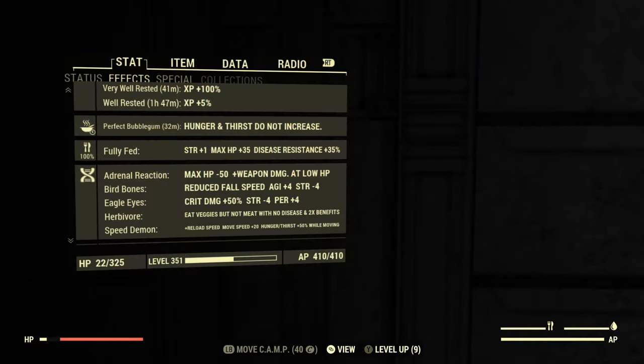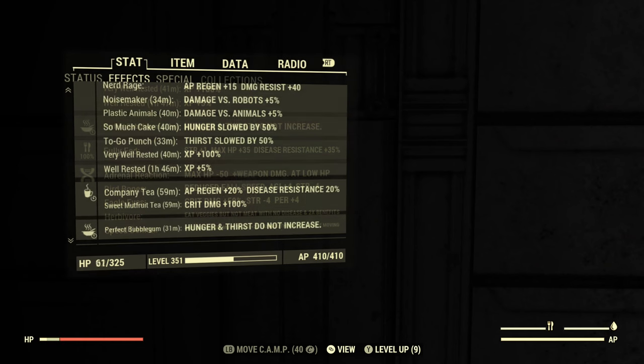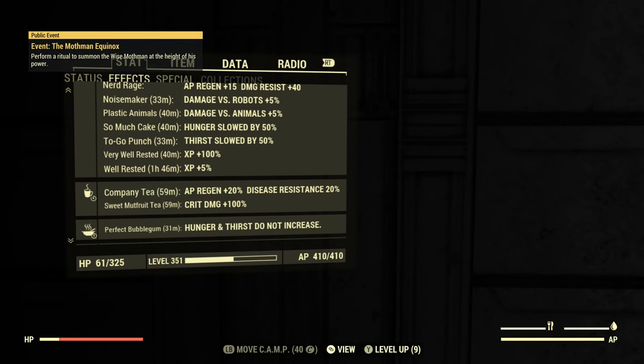For mutations we have Speed Demon mainly for the faster reload speed, Herbivore because the foods we're using are veggie foods and we want double the benefit, Eagle Eyes for extra critical hit damage, Bird Bones for a little extra agility which translates into extra AP, and Adrenal Reaction so we do increased weapon damage when our health is low. We're only using a couple of foods: Sweet Mutfruit Tea for 100% more critical damage — a massive boost — and Company Tea for AP regen.